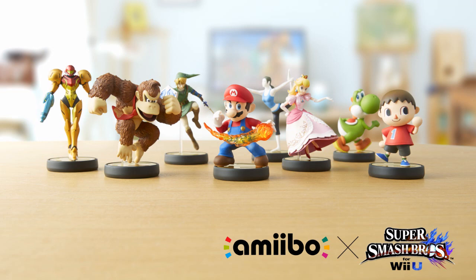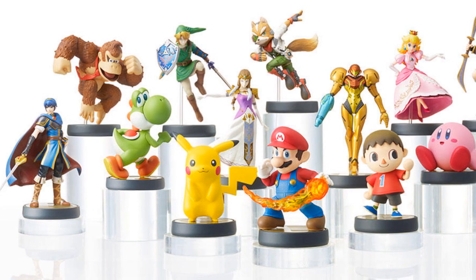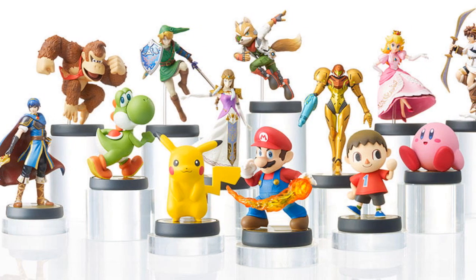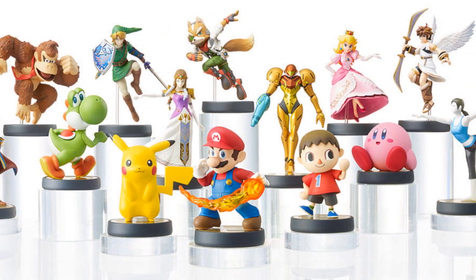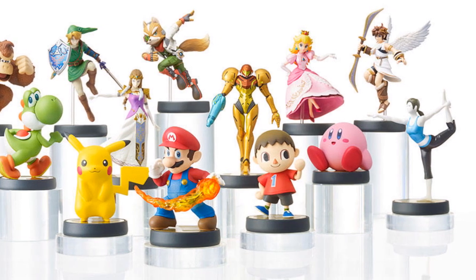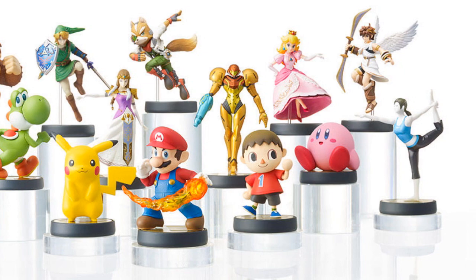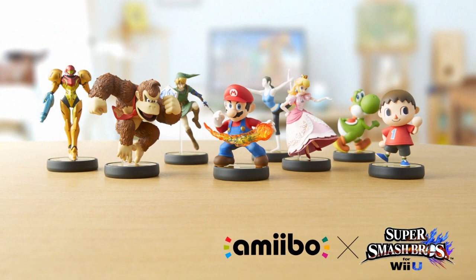Nintendo's developers are calling this the Smash Brothers line of amiibo figures, using Smash Brothers character designs — basically figurine versions of the Smash Brothers key art. So it may be that each game, or at least a few games, will get their own line. The Mario figure for Smash Brothers may not necessarily work for Mario Party 10. Maybe there are different Mario figures — one based on Galaxy, one on New Super Mario Bros., one on Smash, one on Mario Party — but they all unlock the same content across all games, and you just pick your favorites.